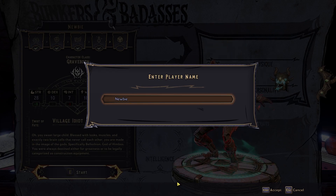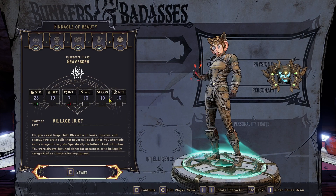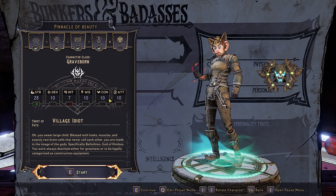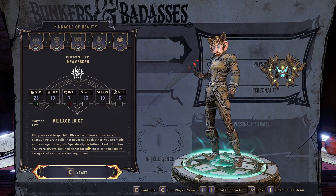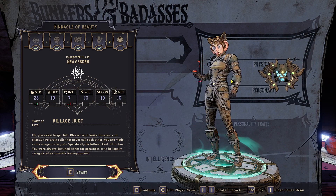Then you get a player name - be wary, you can't change this; it's the third thing you can't change, and I'm not a huge fan of that. This is our character - a pinnacle of beauty. A village idiot blessed with looks, muscles, and exactly two brain cells that never call each other. Made in the image of the gods - the god of himbos.